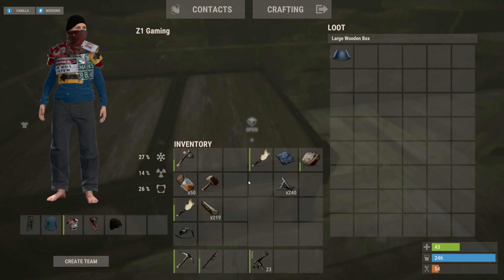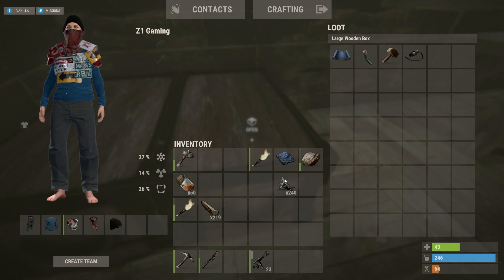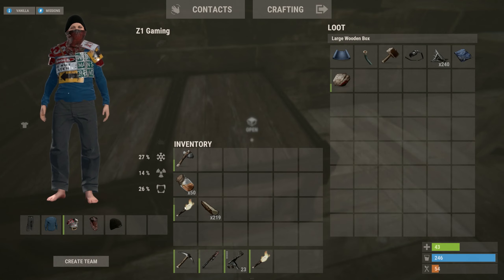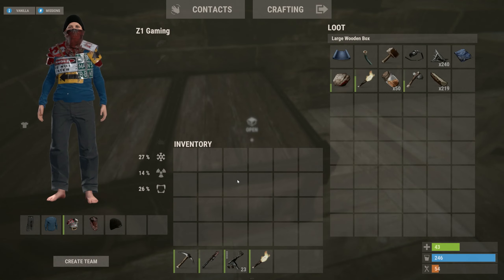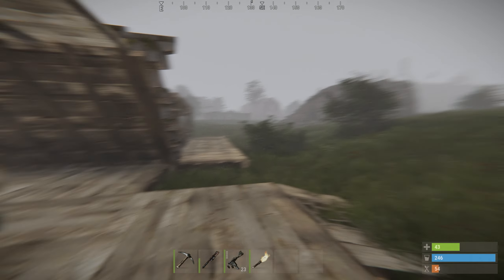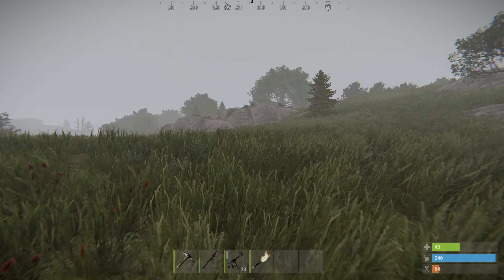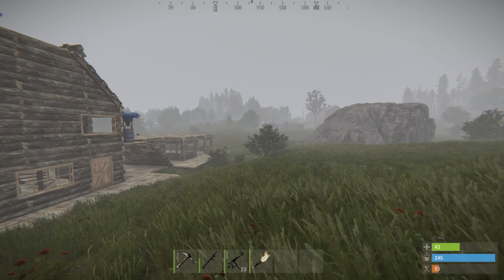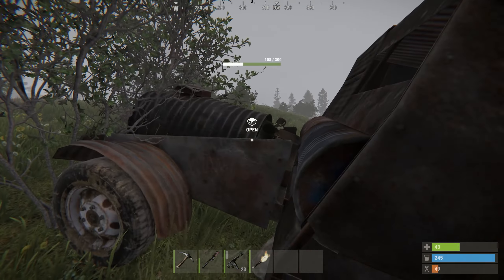We need tarps and a whole bunch of stuff, so let's drop some things off and go explore. We need to find more Elmers. Actually, we're gonna need another storage crate — I can craft that. Let me grab some metal fragments.